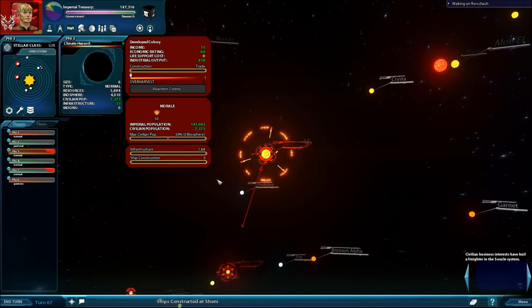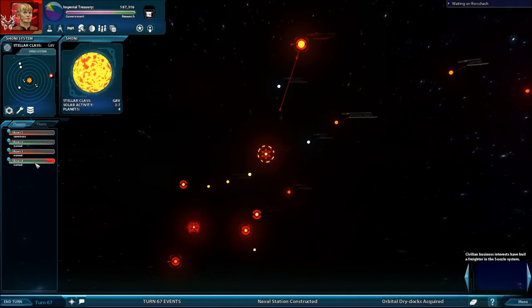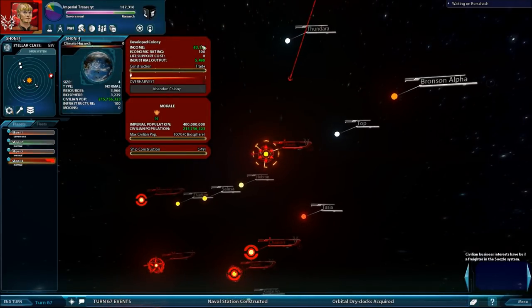We're probably looking at maybe 10–15 turns before Phi-3 is completely up and running with full infrastructure and full population. Things are moving a bit faster on Phi-5, which is a few turns further along — we're almost at 39% infrastructure complete and continuing to grow. Income is primarily a function of taxes from your civilian population, so the more civilian population you have, the more income you'll get.